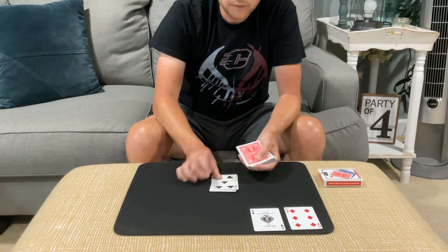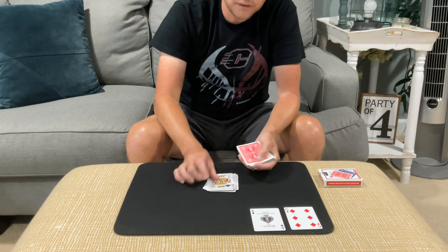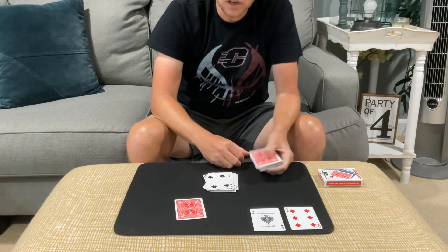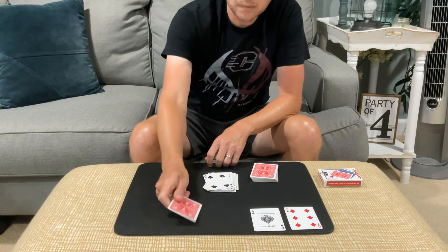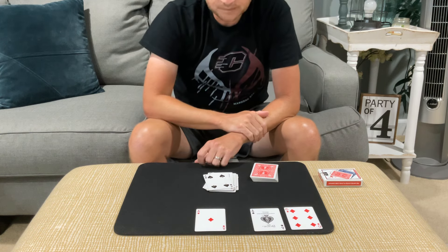We count down 1 through 16 — that's the 17th card. What was the name of your selection? And they should say the Ace of Diamonds. There it is, guys.